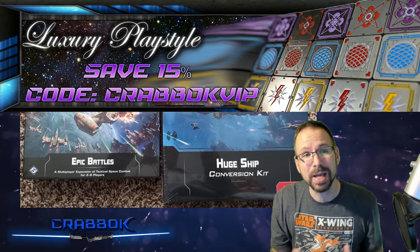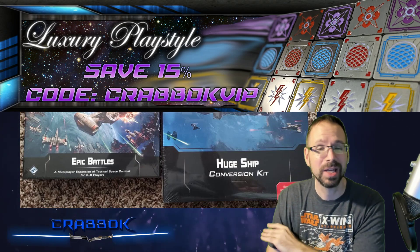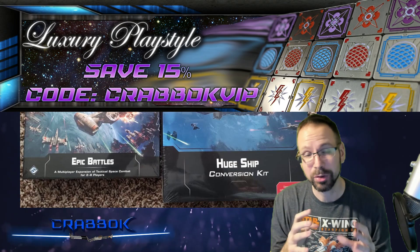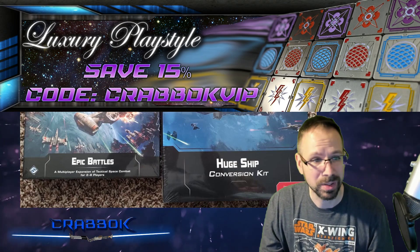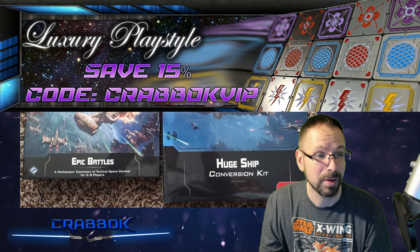It's very cool when somebody gets something and they don't just keep it all to themselves. Also, I do want to remind you guys about Luxury PlayStyle. There is a code for 15% off if you use code CRABOCKVIP at LuxuryPlayStyle.com. You can tailor your order to get only the tokens you need or go with a bundle and save 15%. They make amazing holiday gifts.